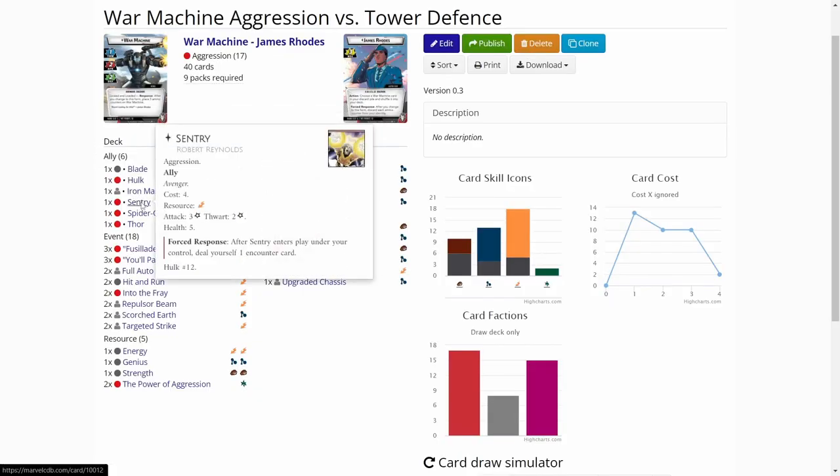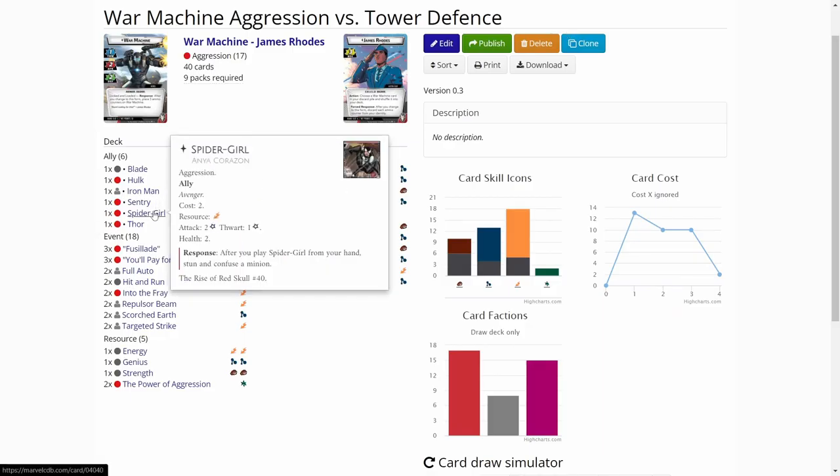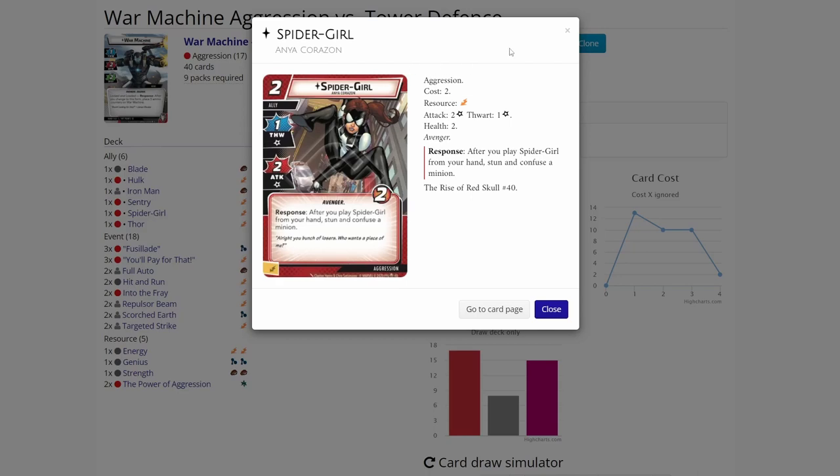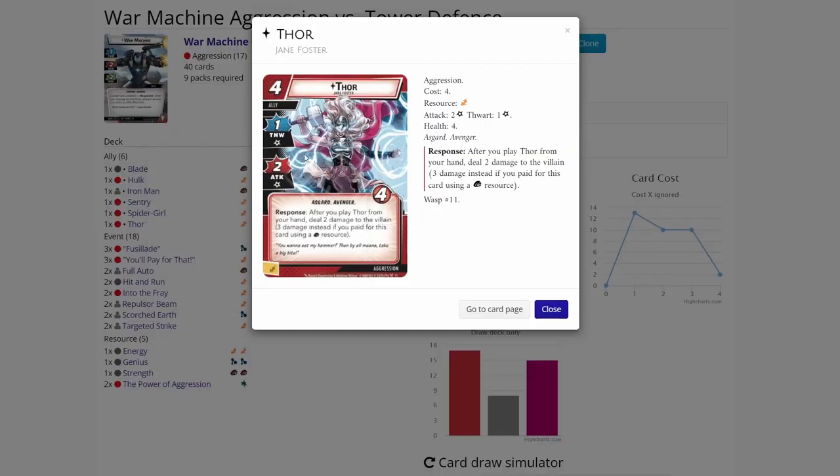We have Sentry, who is a pretty good ally in my opinion. Sentry has a lot of health, a good attack, and good support. The only downside is you get an extra encounter card, but I think we can deal with that on standard difficulty. Then Spider-Girl is a decent ally — cheap and effective. I haven't played with the Thor ally before, so this is the Thor Jane Foster ally. I was just interested to see this ally in action, so I decided to add it.